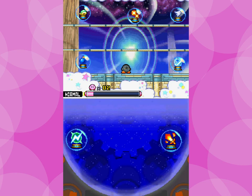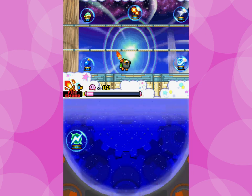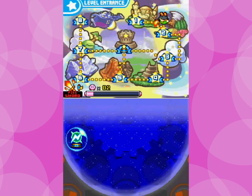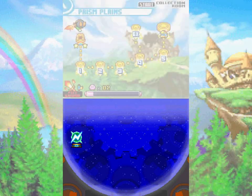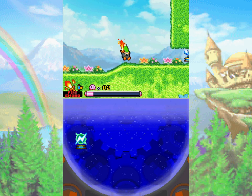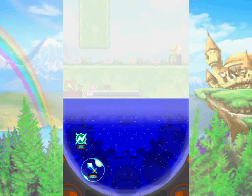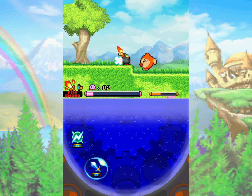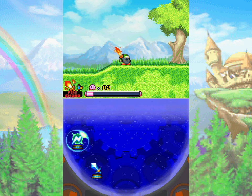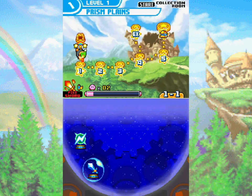There we go — instant fire sword! Interestingly, when you swing your fire sword at grass, it'll burn it rather than cut it. So going back to level 1-2, you can see it burns instead of slicing through. You'd think the sword would cut before the fire hits, but no.